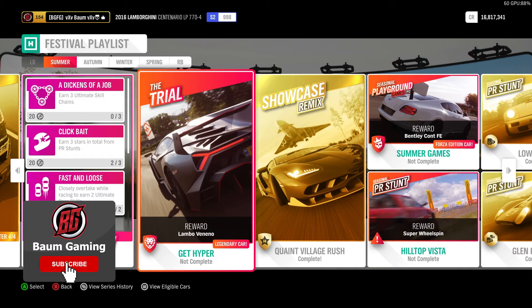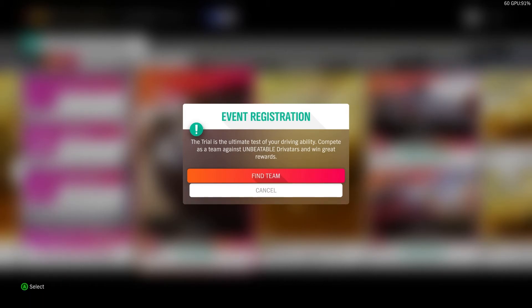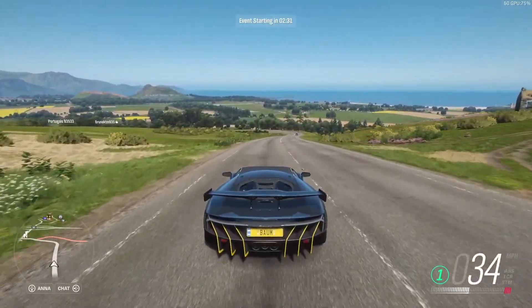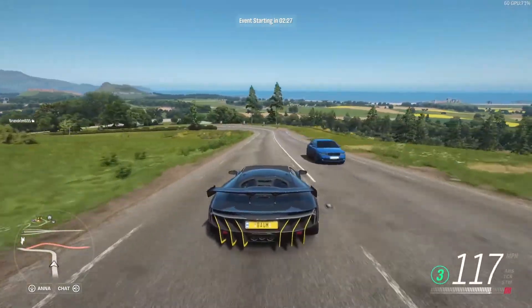So let's go ahead and jump into that and start searching for a lobby. If you don't know, the trial is basically a championship against unbeatable Drivatars and you get matchmade with a team of random people, or you can do it with a team of friends too. Definitely helps if you have friends that can do it, but we'll go ahead and wait for this to start up.